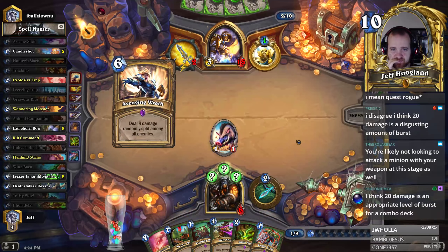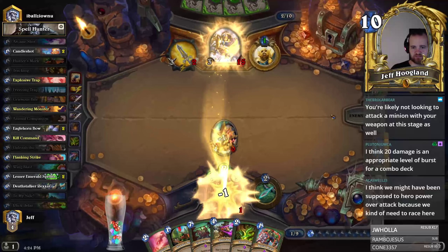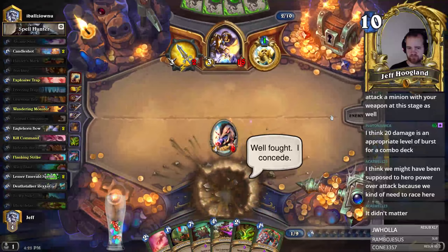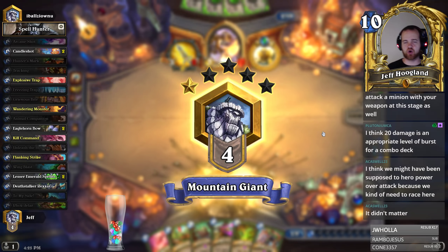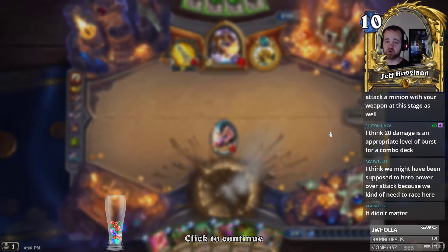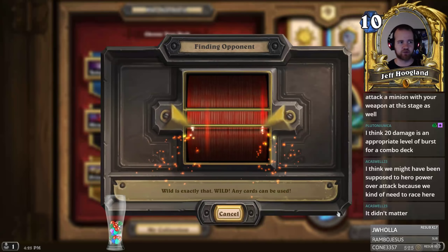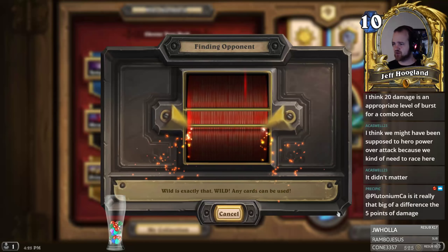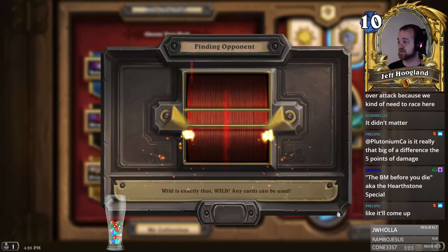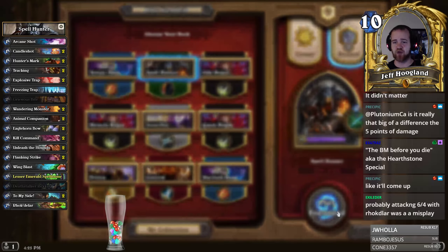They managed to play three cards this turn so the Rat Trap will trigger, giving us a 6-6. Also a Freezing Trap — yeah, they're going for the face. If they have the deal-six-damage card or eight-damage card we're dead, which they probably do. Without Rexar to build lifesteal minions, you really don't have a good way to buffer your health total back up, which is a very real problem against aggressive decks sometimes.